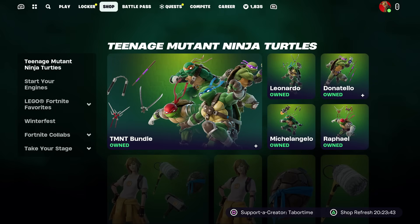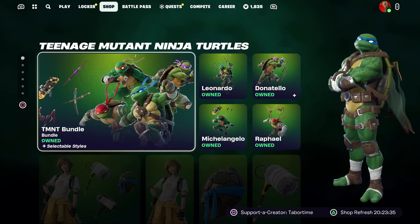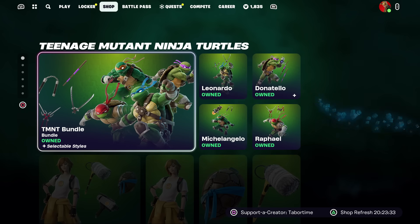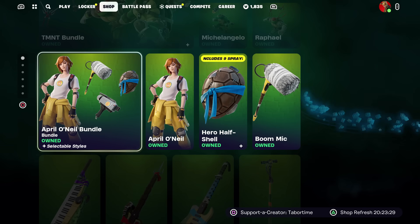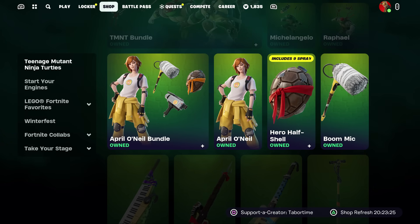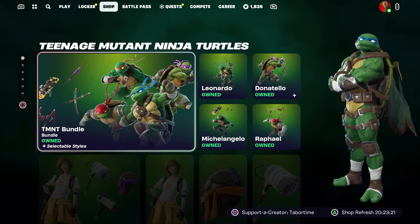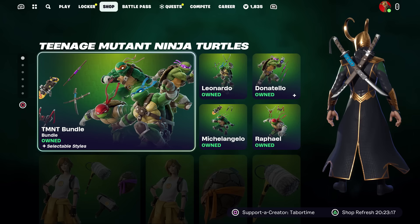Welcome to my December 19th live item shop review video. This morning, after the downloadable update, the turtles bundle was gone — the only thing you could purchase was April O'Neill and her bundle and two other items. Everything else was completely gone. But luckily they brought it back, so if you were panicking about that, the turtle stuff is back.